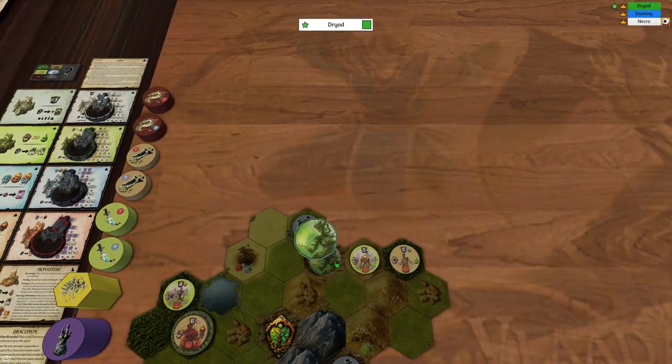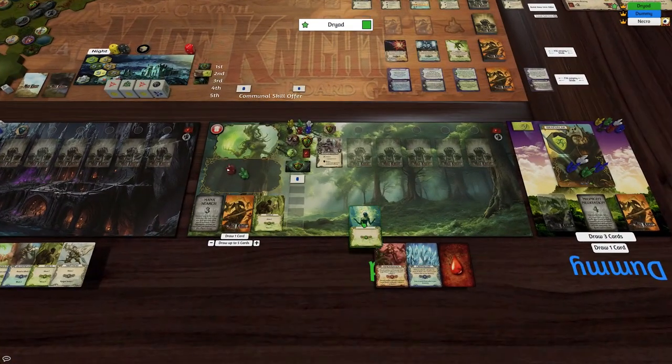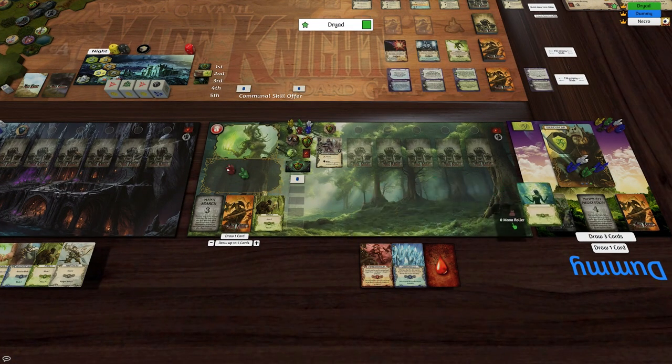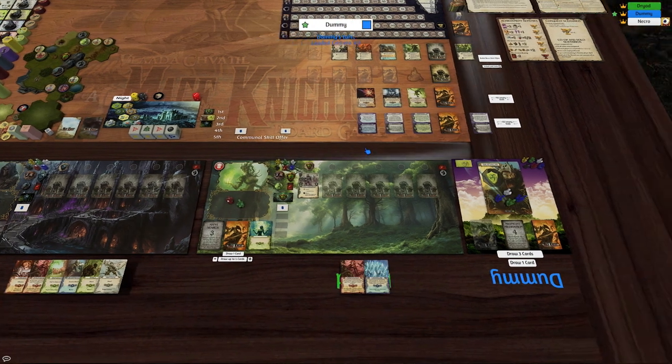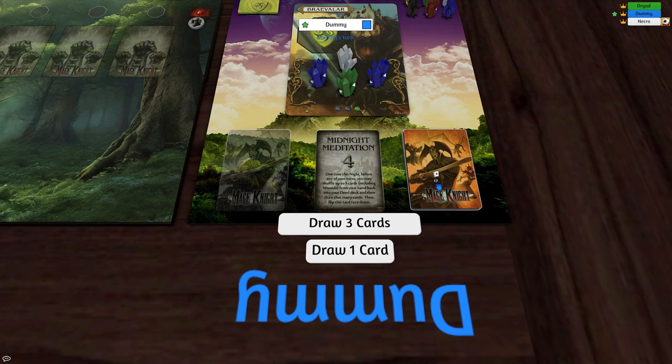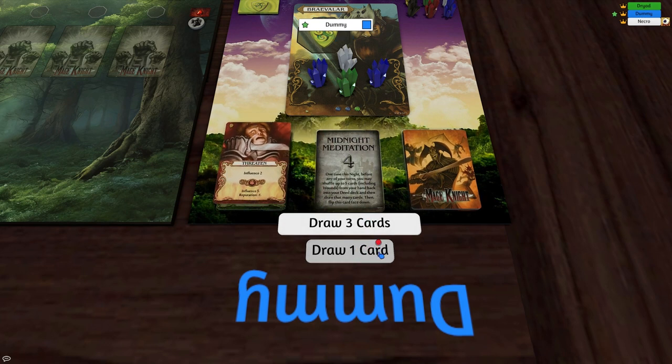That takes us to here, and I'll also dump out the heal, heal, and heal that as well. Okay, it's the end of his turn - blammo. Now it's the dummy player's turn: boom, boom, boom, one extra card.